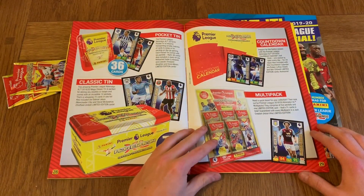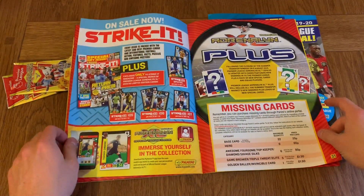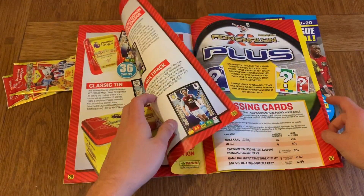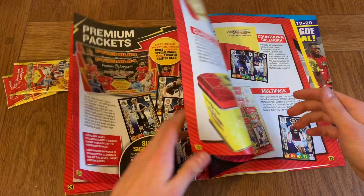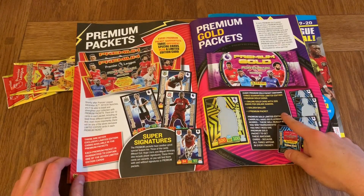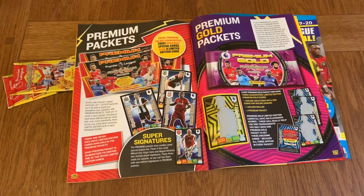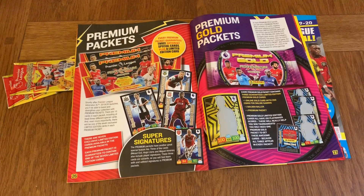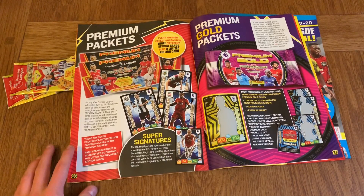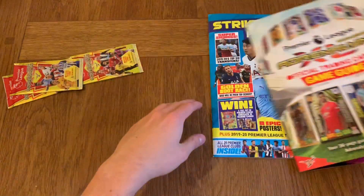What does it say about the signature cards? I believe there are some printed signatures in the collection — not real signatures, but printed ones. It doesn't seem to mention them at first. But there we go — Super Signatures. Premium Packets have another great special feature too. Three of the cards — Özil, Lloris, and Amorín — all have printed play signatures. These three cards are varying, so you will find them with and without signatures in Premium Packets. We've had Özil normally, but we still haven't had a chance to get the signature Özil. They're going to be very rare, so maybe one day we will.